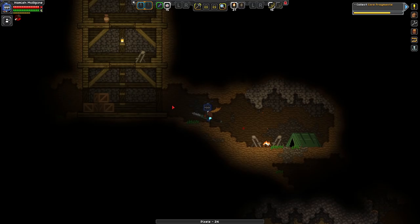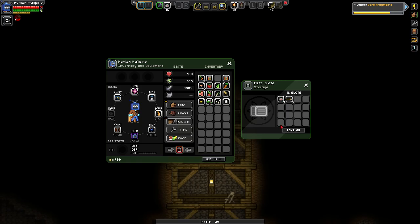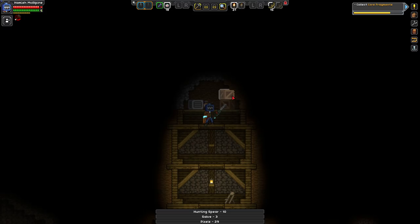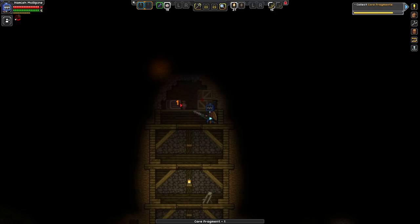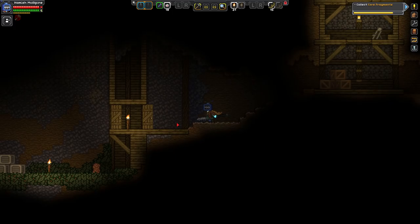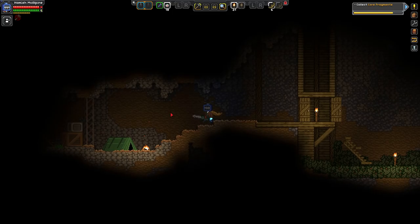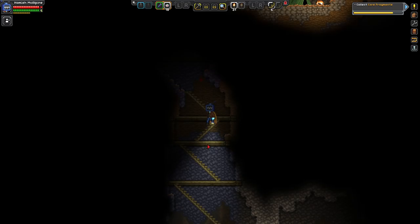Now we've got our fragments. Let's go get all our stuff. Nothing here, nothing here — more health packs, some throwing items, core fragment, core fragment. How many have we got? We have 16 — oh perfect! The rest must be to the left. Starbound has a fantastic soundtrack — the music in it is actually amazing. Here's where we find the rest of our stuff, and hopefully a couple of weapons and some other good things.